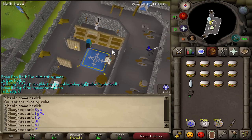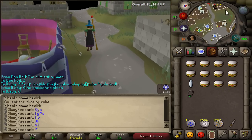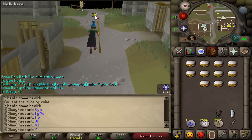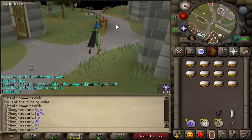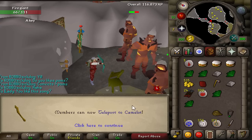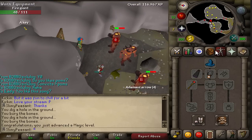Now I'm going to head to fire giants because I should be able to hit quite well on them, and they have a chance of dropping the rune scimitar. If I can get that in the bank it will help me out. It's a long walk to Baxtorian Falls but I've got enough runes to stay there for a while, so there's a good chance I'll pick up a rune scimitar — potentially more, which I can high alch for some good GP and buy more runes.